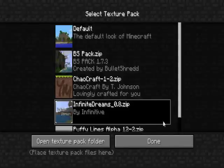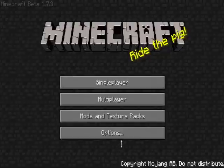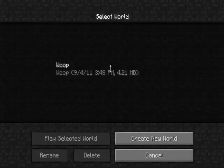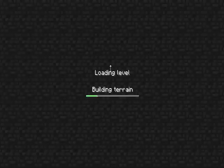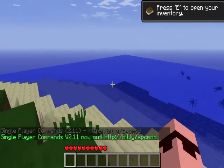I have Infinite Dreams 0.8 as my texture pack. I tried all of them but I think Infinite Dreams looks the best so far. I made a world and stayed in it for a little while to get the chunks loaded so it doesn't lag too much.